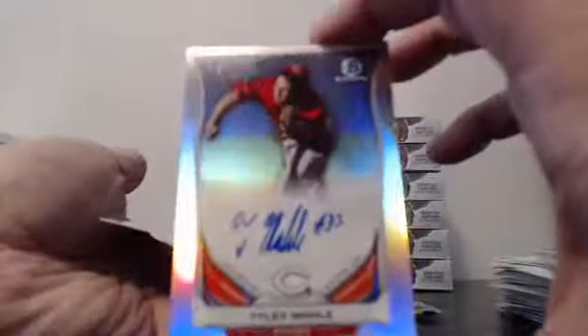Dylan Unsworth base auto - he's on the board! Bryant. Guerrero Mini. And there's Molly - Refractor Auto. That's Sanchez.